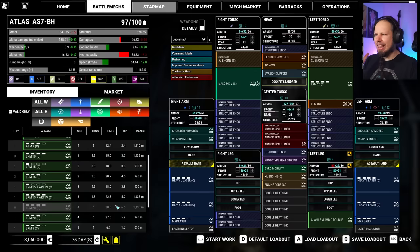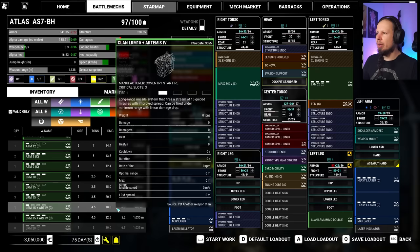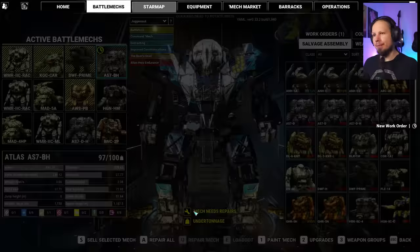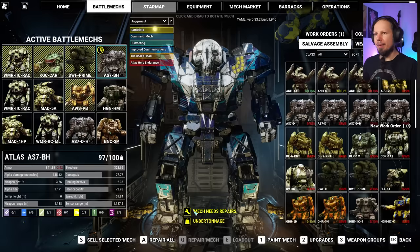Where is my MRM? There it is — 7.9. So we're not losing too much and we can engage earlier, so that's great. 75 days, 3 million C-bills — sure, I'm gonna do that. This guy wants to be fast; it wants to be on the front line.